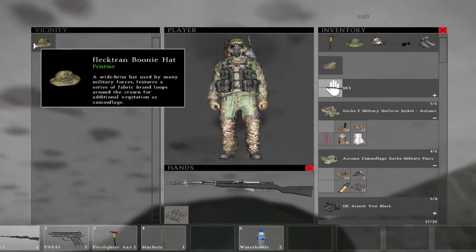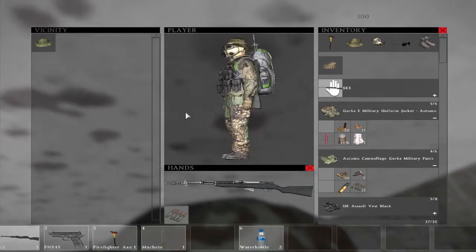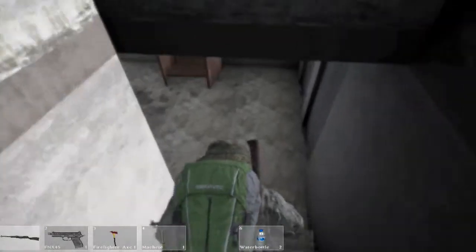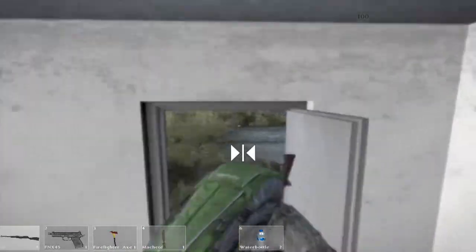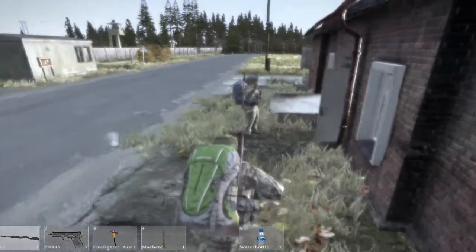This next section is for more advanced players: general military. The first type are ATCs, otherwise known as air traffic control towers. ATCs are found at pretty much any airfield and they spawn general military loot — you can find guns, gun parts, military clothing, and a lot of ammo.